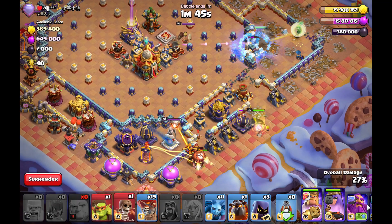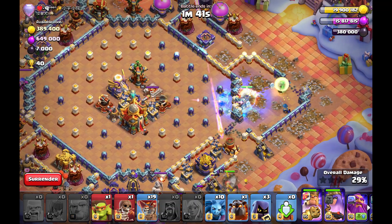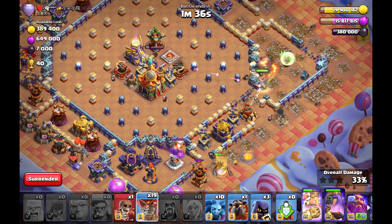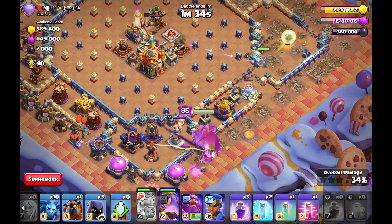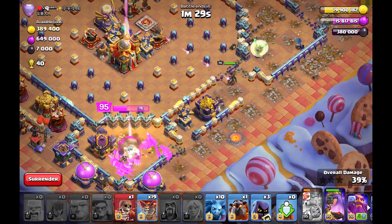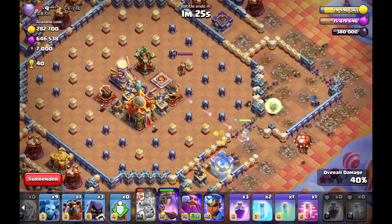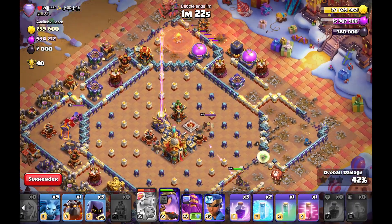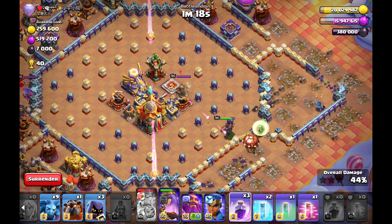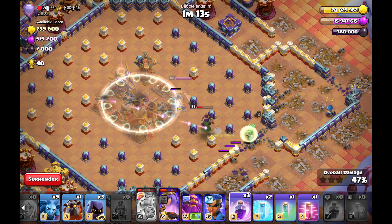It was important to lure out the clan castle so my king doesn't have to fight it. I can wall break my king into the monolith, warden, and that area — creating a funnel for my queen in the core. The invisible tower pops in the core but you have to react with your spells on the queen so she goes the right way and can clear the quarter. One minute twenty seconds left — the lengthening opens up at the top. My queen redirects towards the core.